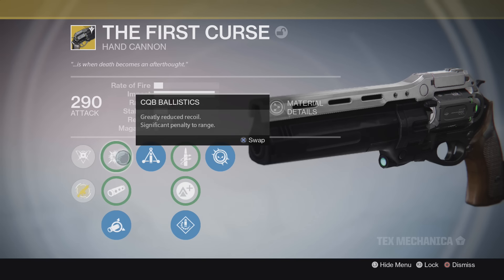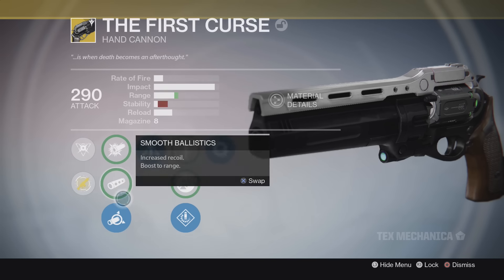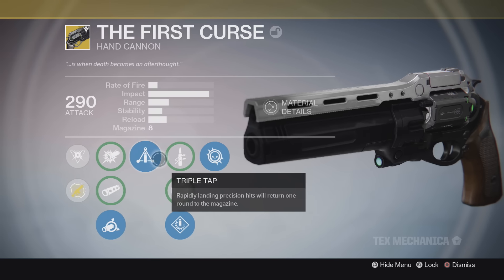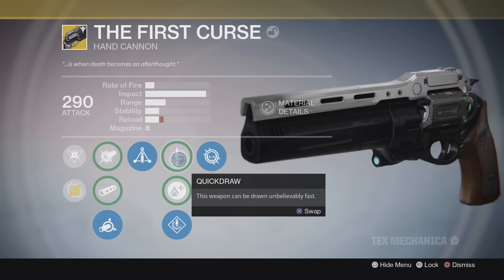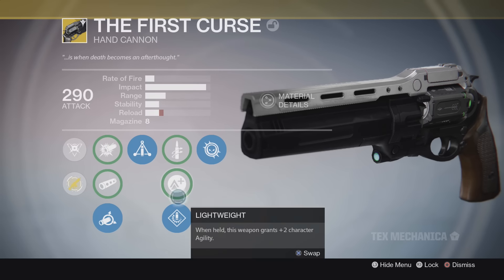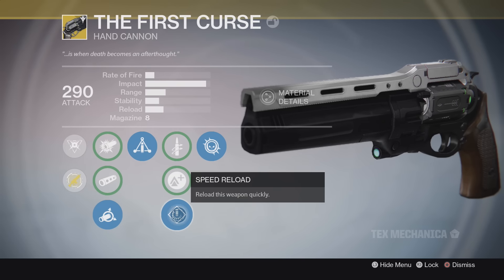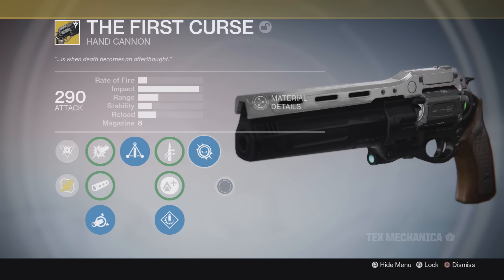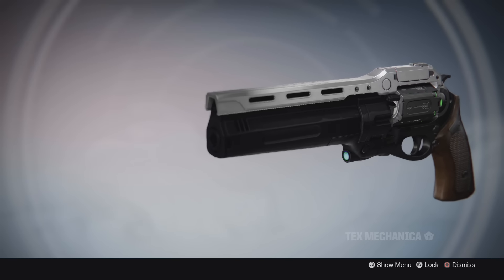The best thing you can use in the first column is soft ballistics because it just gives you more range without losing any other stats. It has triple tap — rapidly landing precision hits will return 1 to the magazine — a decent perk but really doesn't have too much of a place with this weapon. There's speed reload, agility, and quick draw in the middle. I go for speed reload just because it reloads a little bit slow. And then the first curse perk: precision kills while aiming down the sights greatly increases stability and range.